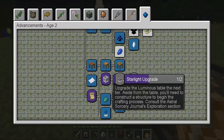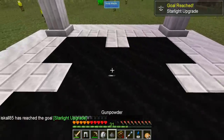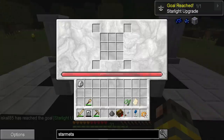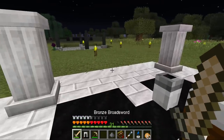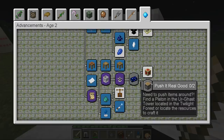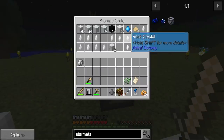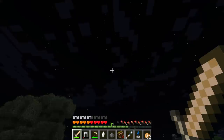Why didn't that separate? Why didn't it register? I can pick this guy up — oh, I have to break it and put it down again. Why is it red though — that doesn't feel right. Anyway, that's the next step, and then we can go to the Twilight Forest, which is gonna be really good.